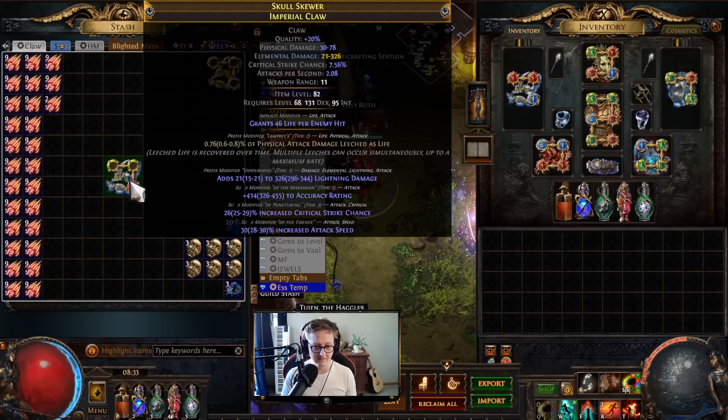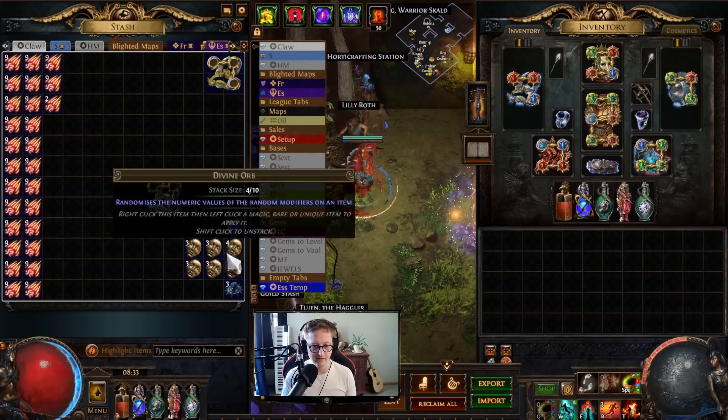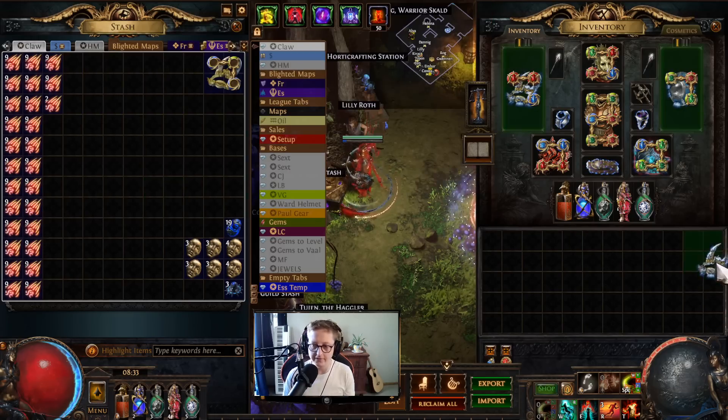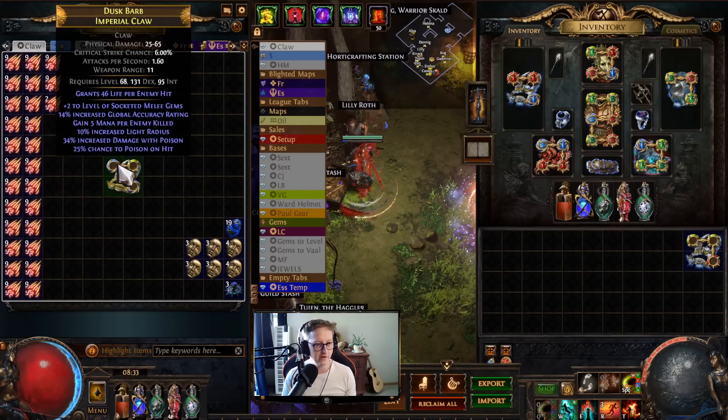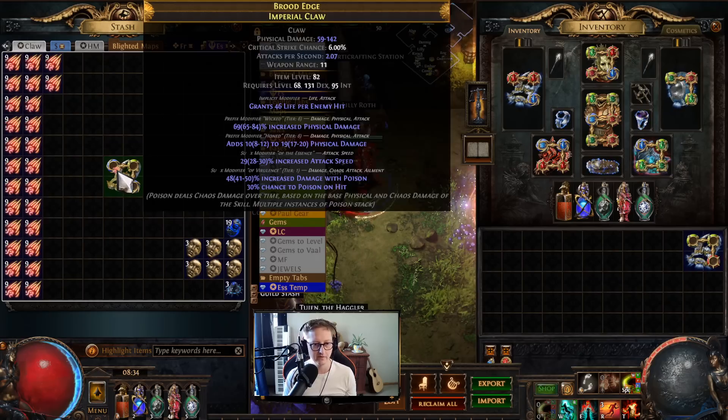We went for the fracture hoping to hit lightning damage or attack speed — and we hit leech. Should have annulled. Looking back, we would have annulled the attack speed anyway, so it's a wash. We keep going.